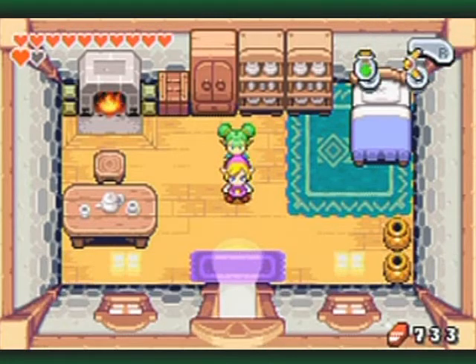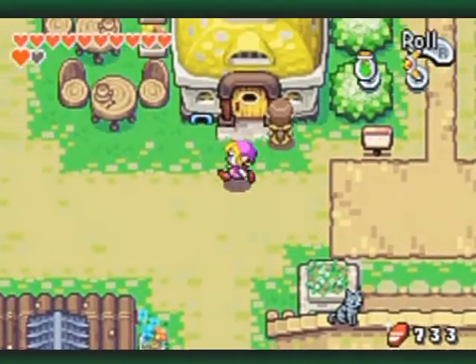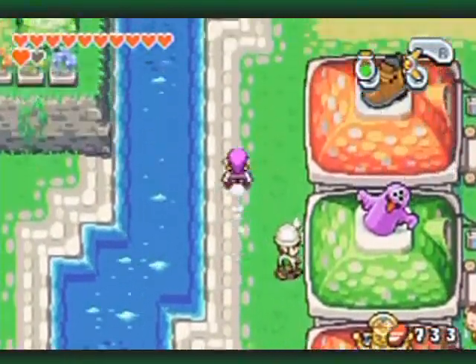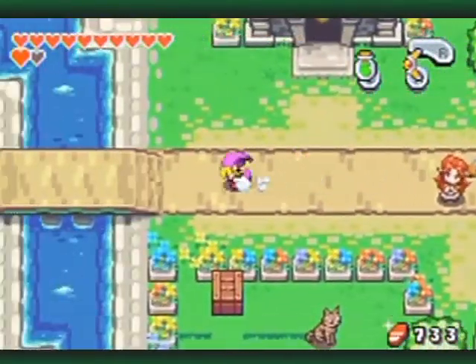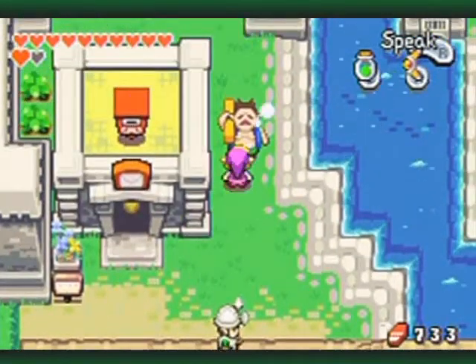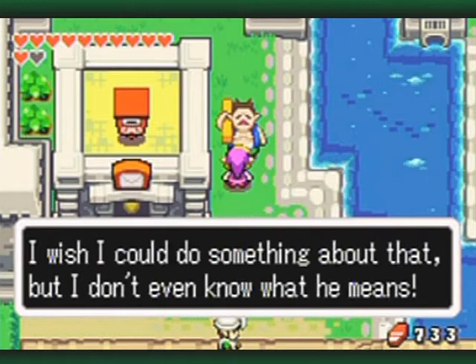There's supposed to be some sort of Easter egg that changes your colors to more resemble Dark Link, but I can't seem to demonstrate that right now. I think it's because the effects of the charm are still going on. So I'm just going to go up here and meet a new person, because once you rent out the house a new person will come to town.